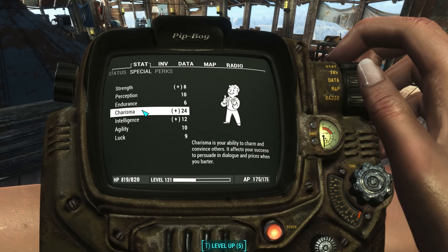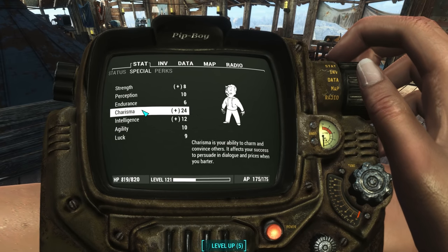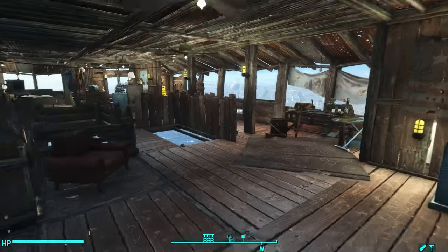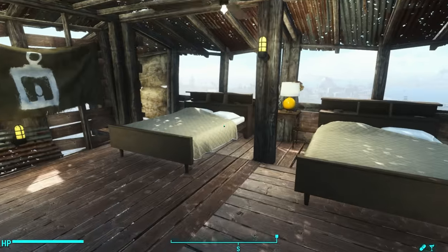The way the game calculates the number of settlers it gives you is it takes your charisma and adds 10 to it. So my settler cap for each of my settlements is 34. As you know from my settlement builds, I tend to make room for 36 settlers because there's an automatron exploit.